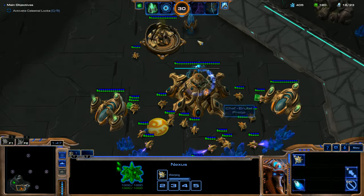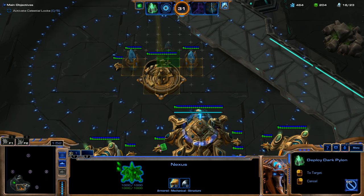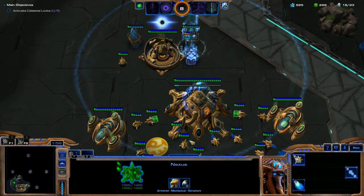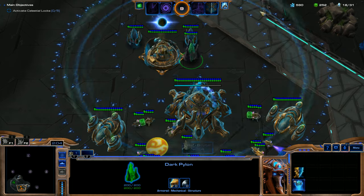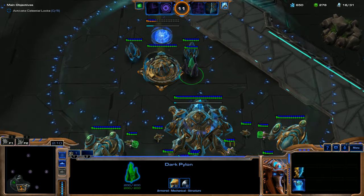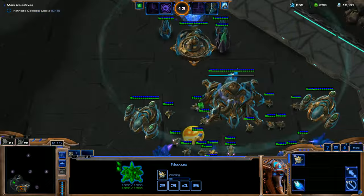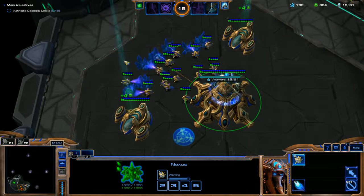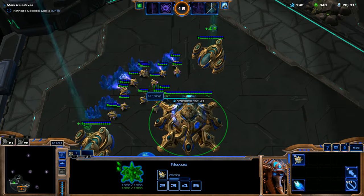I'm going to cloak our teammate's base. Just look how wide this circle is — the diameter on this Dark Pylon range is huge. My entire ally's base is now cloaked, which is great. And we get some extra supply from it too, because it's a pylon.